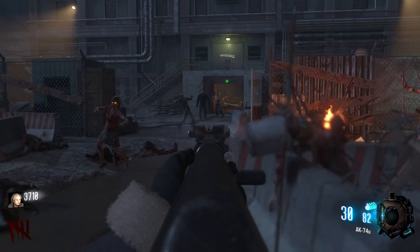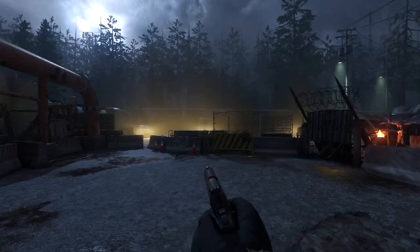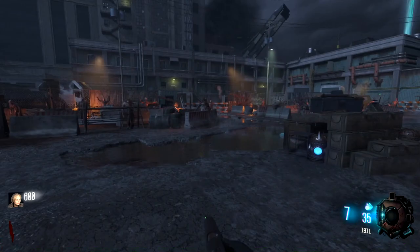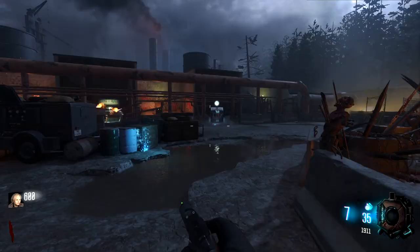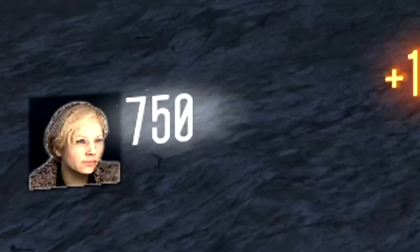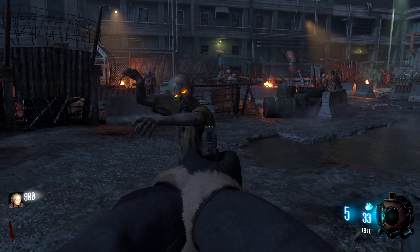Oh my God, this looks amazing. I'm so excited to play this map. For years and years, I have wanted to play as or play with Negan in Call of Duty Zombies, and finally it is actually a reality. So we're in The Sanctuary. If you're unfamiliar with the show, The Walking Dead, The Sanctuary is Negan's base throughout season seven and eight. Also, we're playing as the World War II Zombies characters, which is kind of cool.